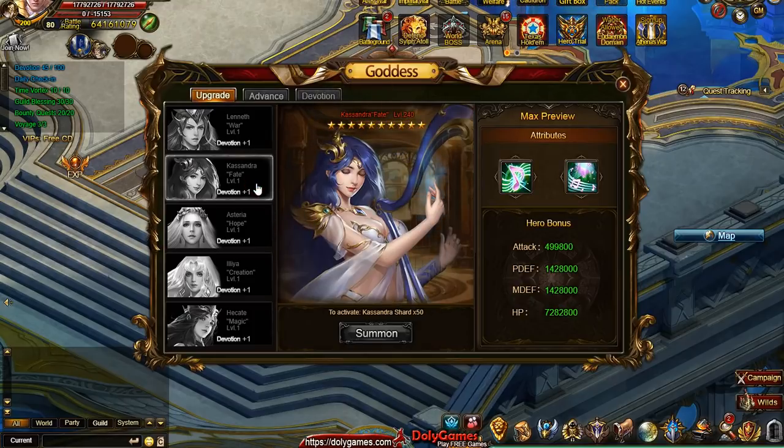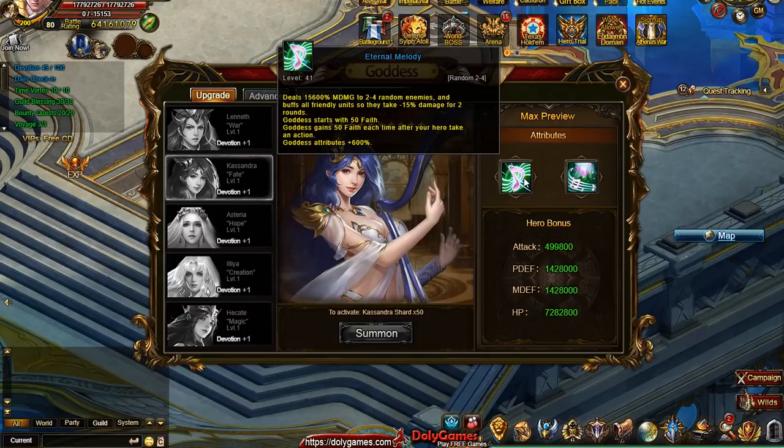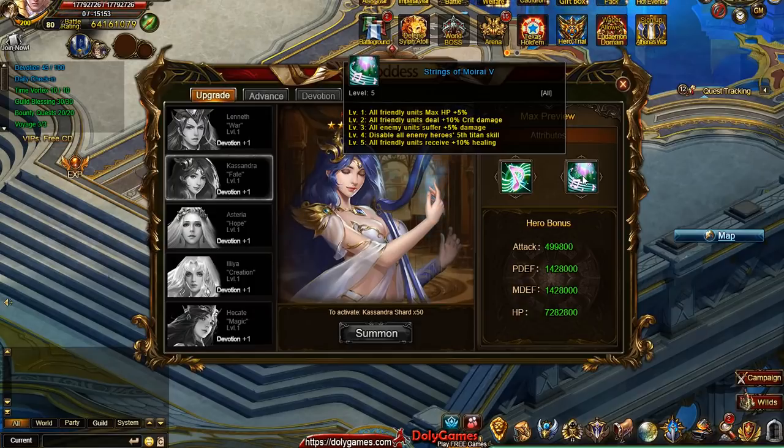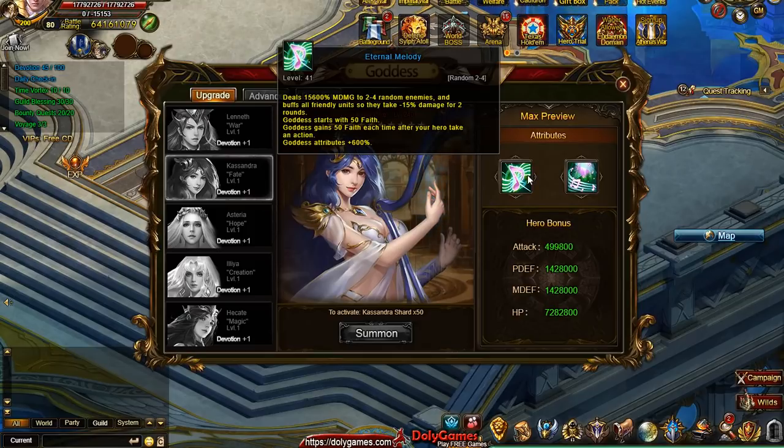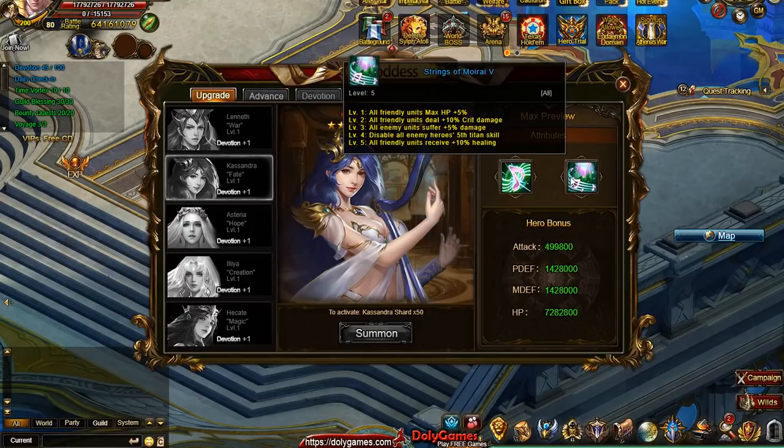Each of the goddesses will have a different function. The Fate goddess also does damage and buffs all friendly units so they take 15% less damage for two rounds. The auras are rather similar with different buffs here and there. The auras are not very useful in single player, but if you do team arena or something like that, they will become useful. What's interesting is: will all the auras stack? Because if you have four players and four of them give 5% health, or 10% crit damage, that stacks up to a lot.